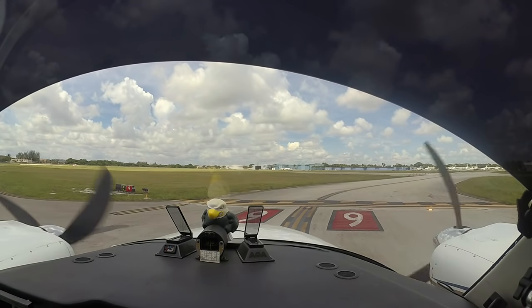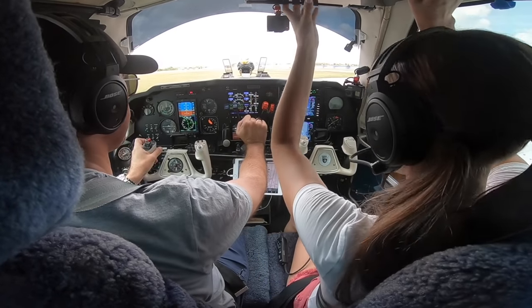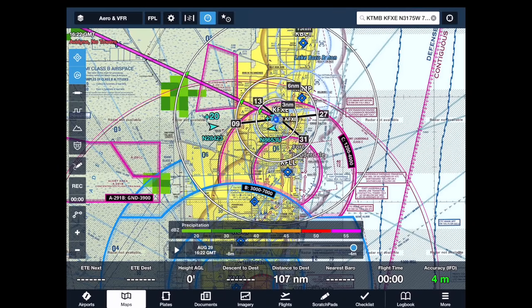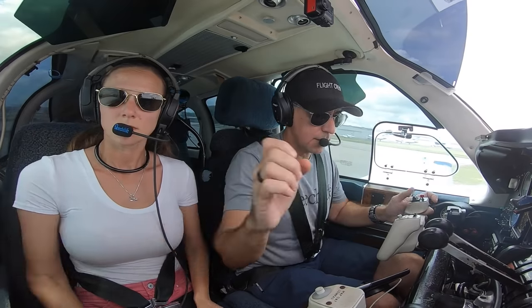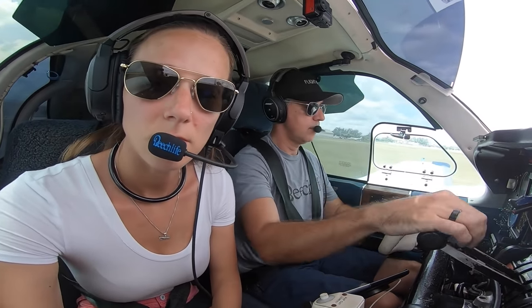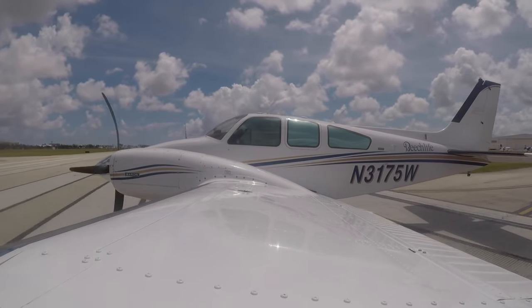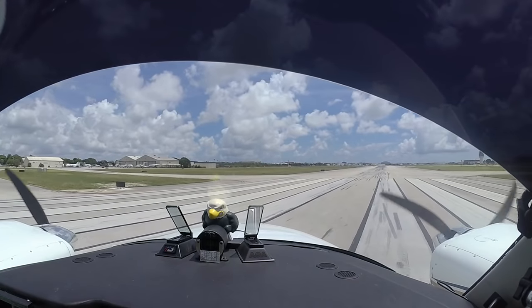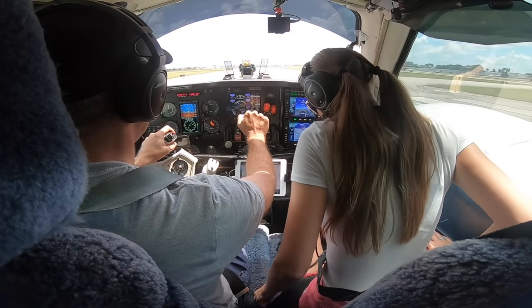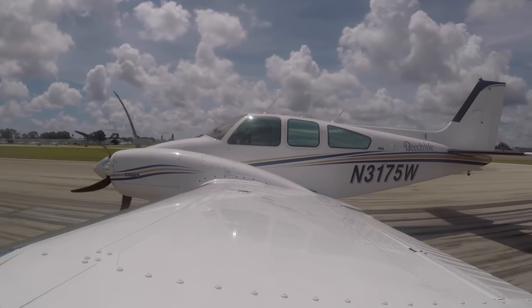Tower, Baron 3175 Whiskey holding short of Niner Echo for a northwest VFR departure. November 75 Whiskey, turn left northwest, runway 9R, clear for takeoff. Skyhawk right downwind, wind 1-0-0 at 6 gust 1-6. Left northwest runway 9R, clear for takeoff, 75 Whiskey. Door is closed, we are clear left. Give the left side a little more power than the right — that minimizes my rudder.